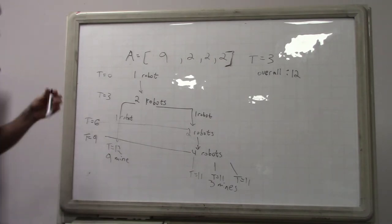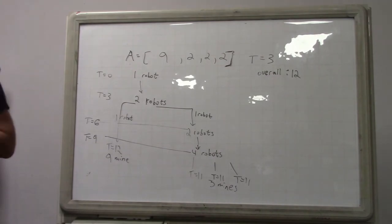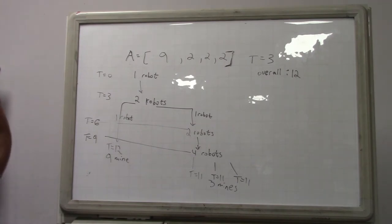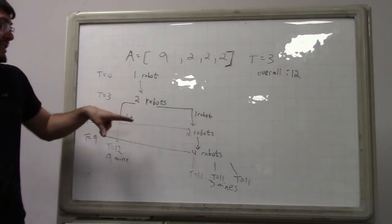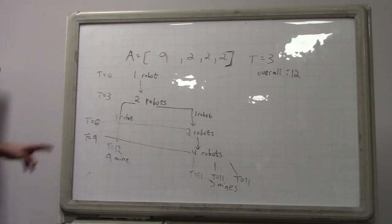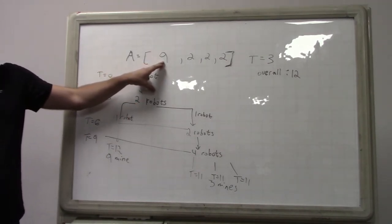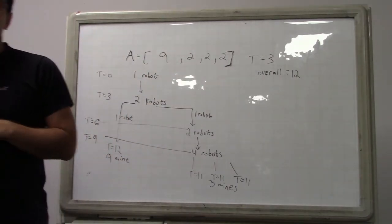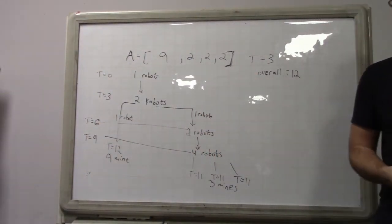Think about it this way: you might have initially thought that you should just clone robots until you have enough robots to take care of everything and then take care of it. But the problem is that doesn't even work in this example. Let's say what we do is we first create four robots because we have four mines. Then we only have four robots at time equals six, and then the nine mine gets activated only at time equals six, and it takes 15 total units of time. That would not be the optimal solution.